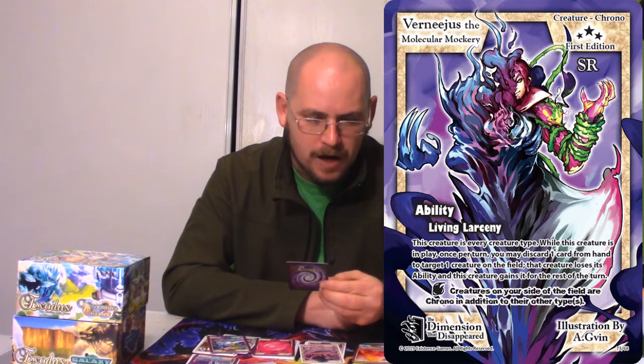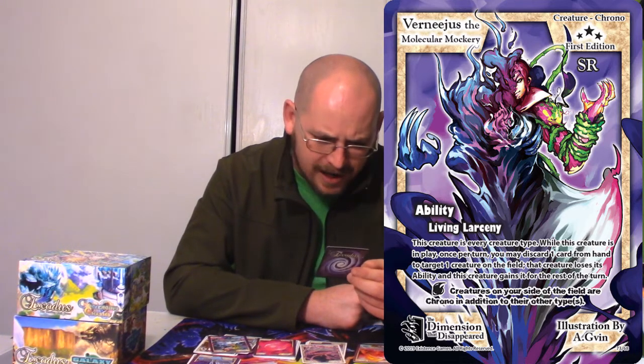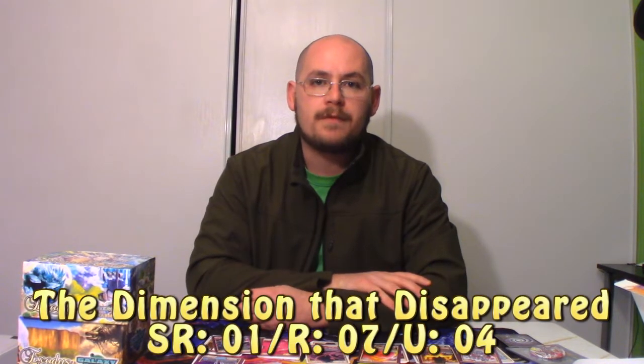So this guy can be every creature type? He is an angel, he is a dragon, he is a Tree Folk, he is a Mush Folk, he is a bull, he is a leviathan — he is all of these types? That's kind of cool! So that's the set from The Dimension That Disappeared, and I did a pretty solid haul — these are all the rare cards I got from this set.